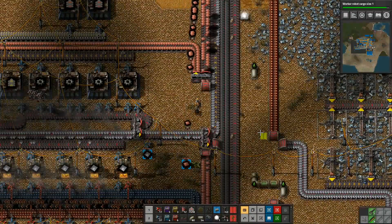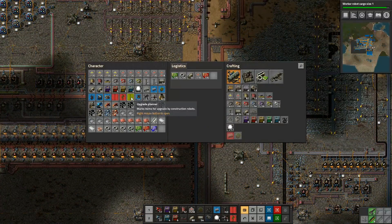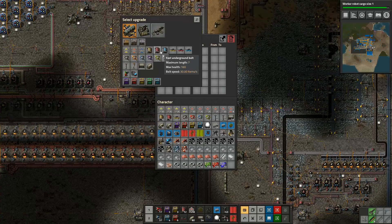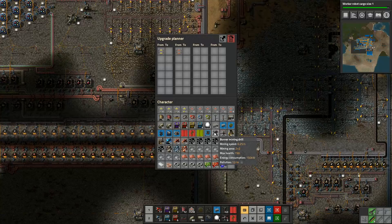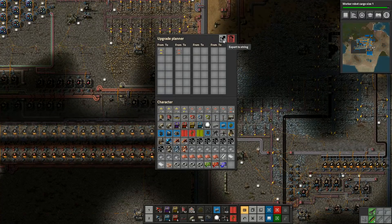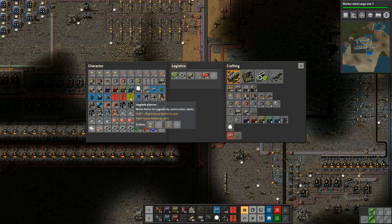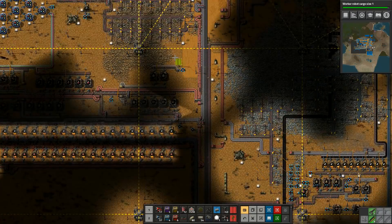I could just use the upgrade planner now. There is a thing I can do - if I drop the upgrade planner in here, right mouse to open, and I can just have it doing belts. So if I go from yellow belt to red belt and don't have anything else - I just have that export to string, that's all I'm going to do. So I just press E on there. Entity - right okay, so I've got that one done, that's the only thing it's going to upgrade.